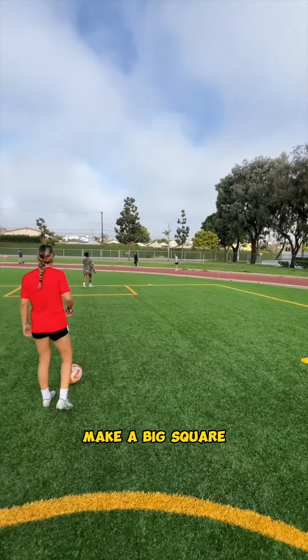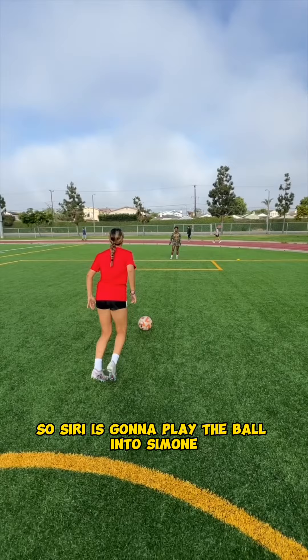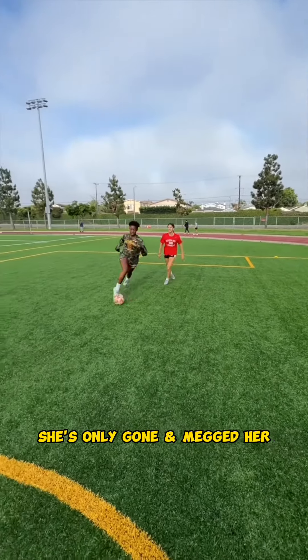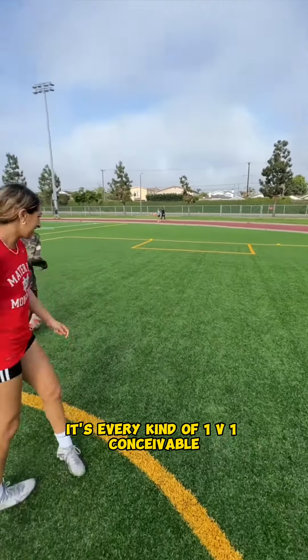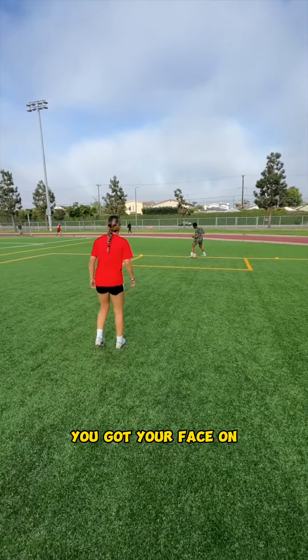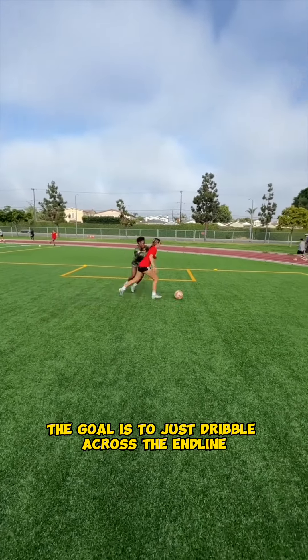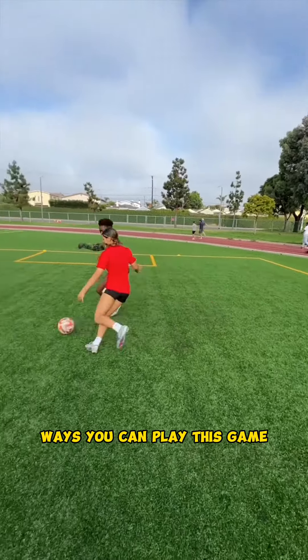So this is our layout. We've got four cones making a big square — you can also make it a rectangle. Sir is going to play the ball into Simone, and Simone is going to attack that ball. What I love about this is that it covers every kind of 1v1 conceivable: side by side, face on, back to goal, diagonals. The goal is simply to dribble across the end line.